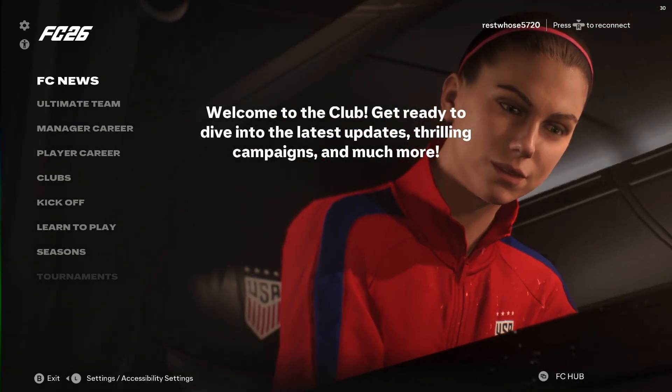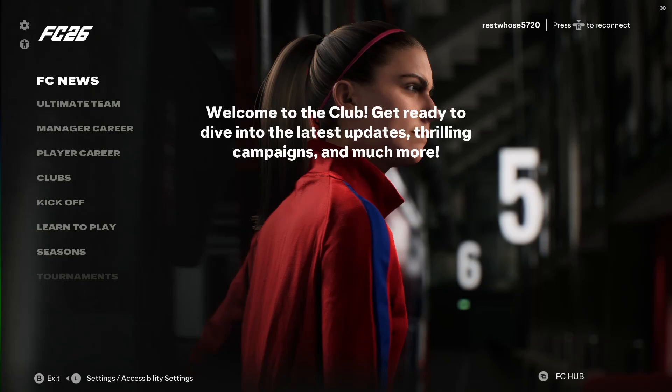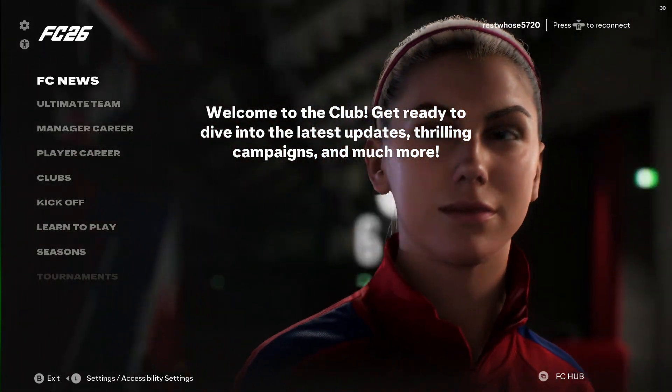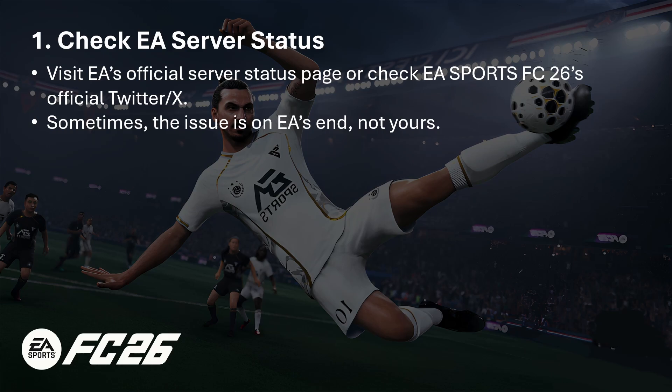In this video I'm going to show you how to fix 'unable to connect to EA servers' in FC26. It's quite easy — there are several methods you can follow to solve this problem. The first step is to visit their official server status page to see if there are any outages or if the server is offline. Sometimes the issue is on EA's end, not yours.